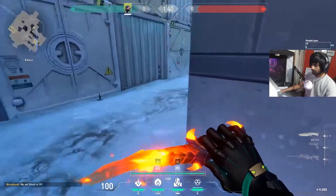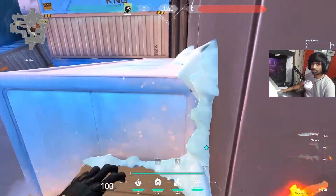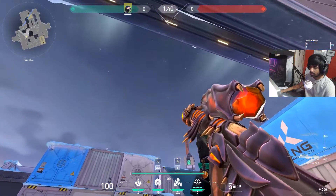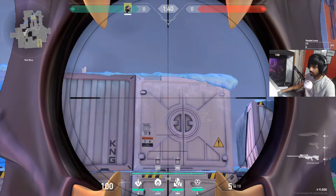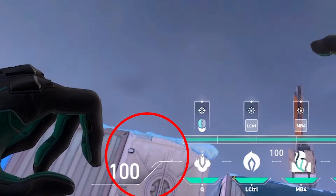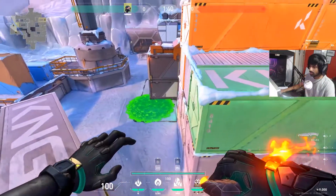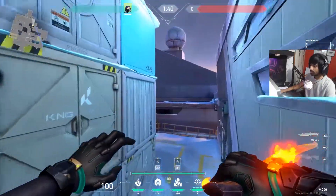For the second snake bite on the same B plant spot: come to this corner, align the small curve thing on the health bar, move a bit here so it looks like this, and just left-click throw. It will fly high and cover the exact same plant site. As before, for double snake bites count to eight seconds then deploy the second one.